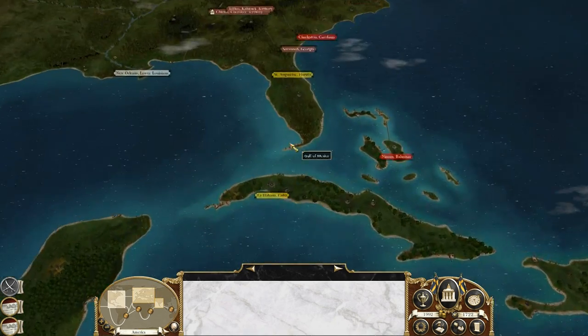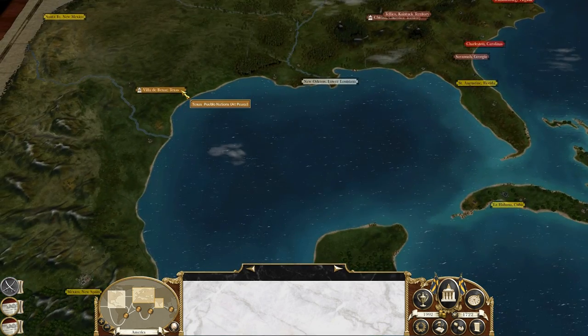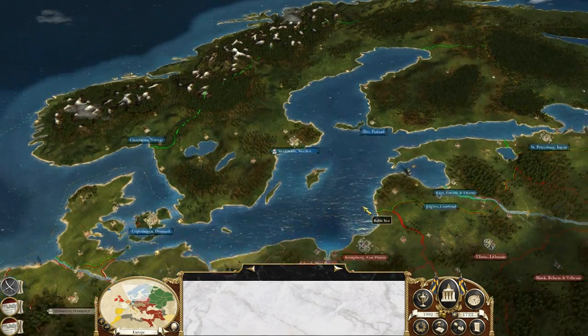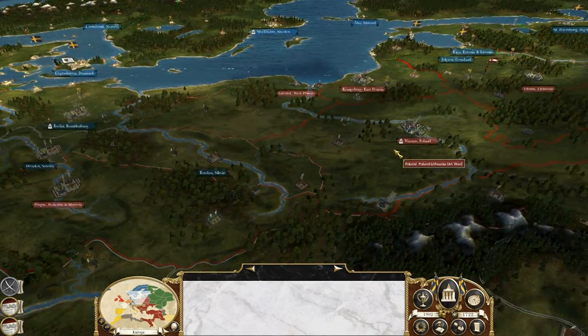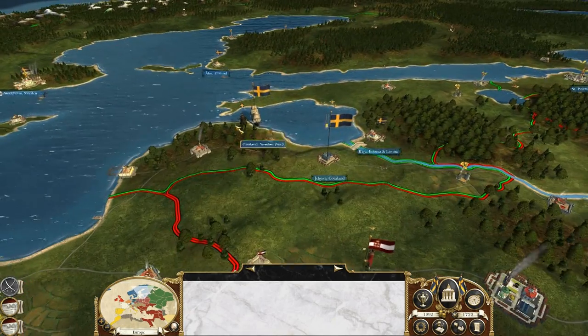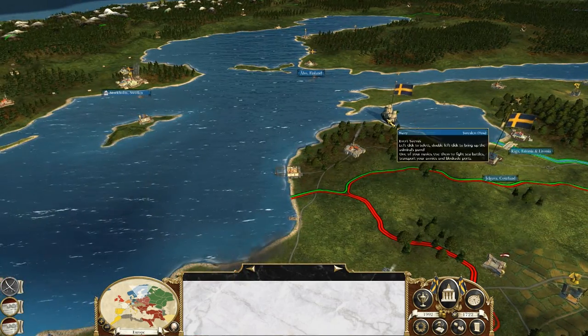Are there any more neutral territories to capture here? There's Georgia and Texas — yeah I'll go for those, fight some Native Americans, why not. Prussia is pushing into Poland-Lithuania's territory too, taking Königsberg and Gdansk, East and West Prussia. That really sucks for Poland-Lithuania.